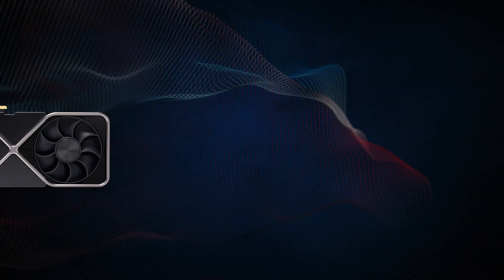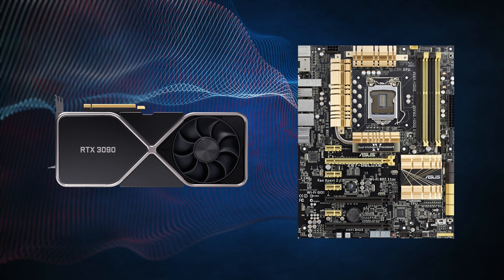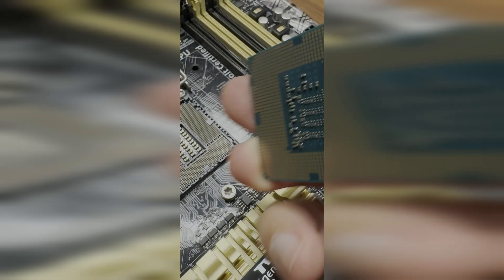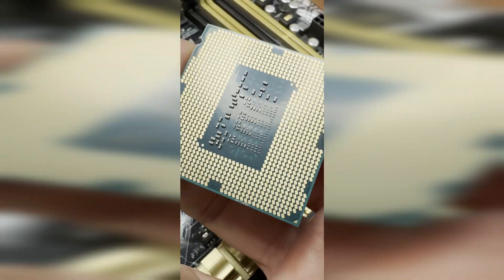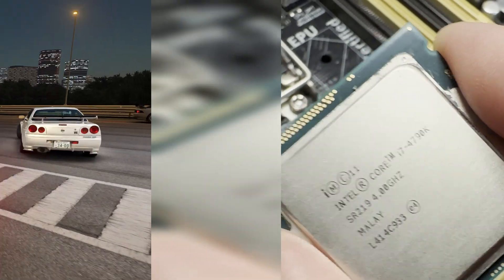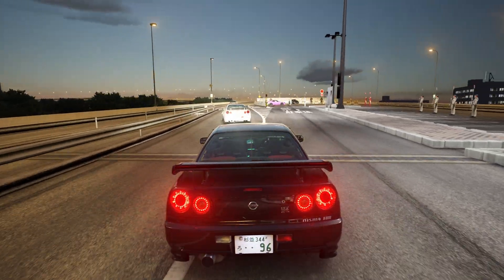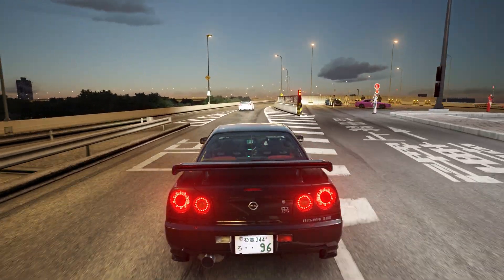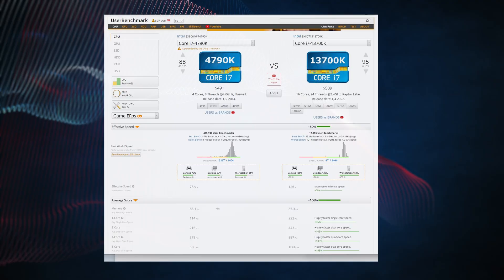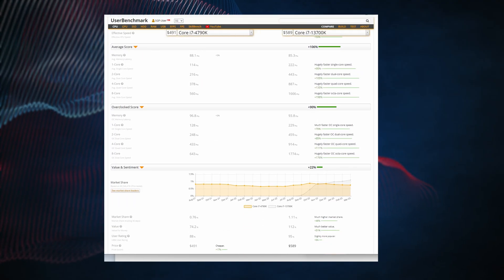My old PC died recently. The RTX 3090 was fine, but the Z87 motherboard was 10 years old and was starting to give up. The 4790K CPU I was using had just 4 cores, but overclocking it to 4.8GHz meant that I could still run Assetto Corsa at 2160p at decent frame rates. I had to make a decision between getting a used motherboard or biting the bullet and upgrading to a current generation CPU, motherboard and RAM.